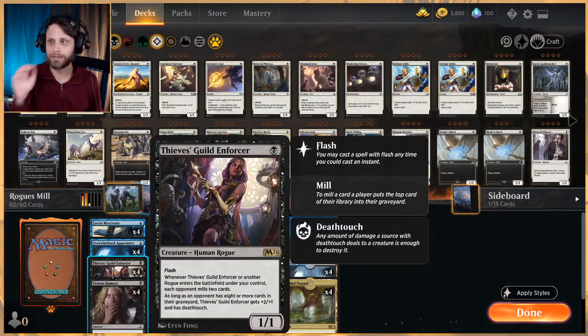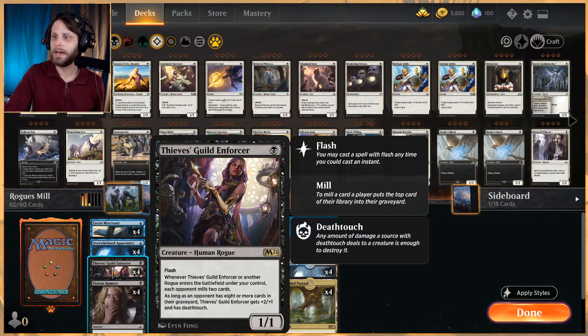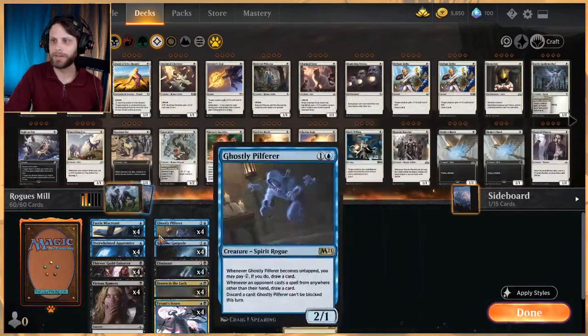This is a Dimir list focused very heavily around Thieves Guild Enforcer, which is a relatively new card from Core Set 2021. It's a 1/1 flash for one. When it or another Rogue enters the battlefield, each opponent mills two cards. As long as the opponent has eight or more cards in the graveyard, it gets +2/+1 and deathtouch. So pretty quickly this can get out of hand if you can get it down early.